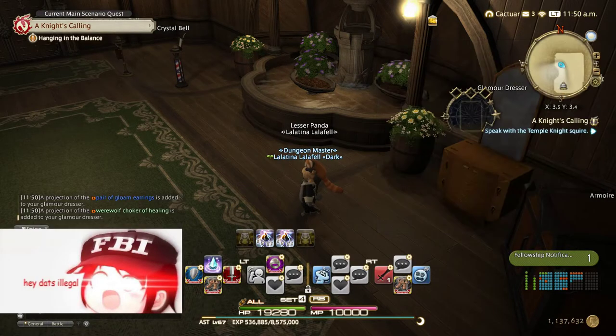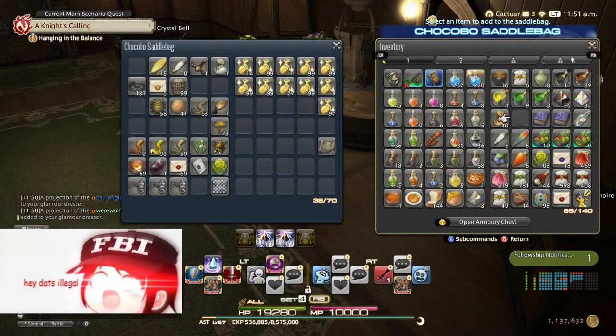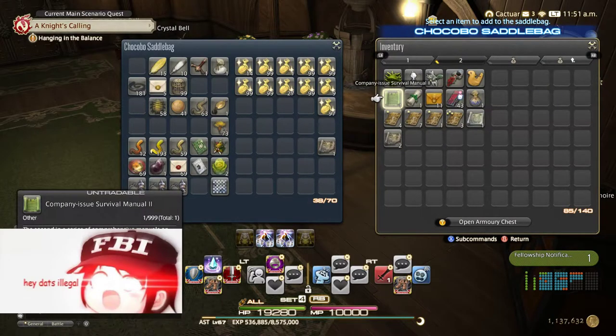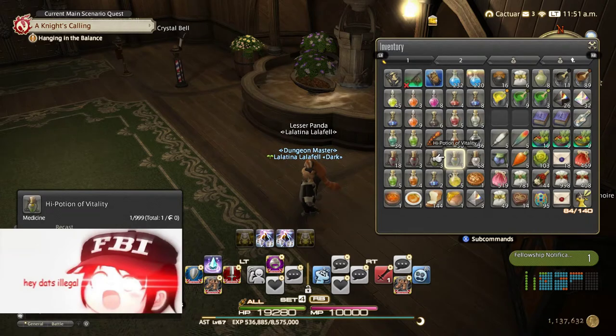Not everything I do is what you should do, but I throw my — I call these gold pieces — pouches into the glamour dresser here, because the Dome Enclave uses them. To me they're practically quest items. Now preventing myself from overthinking it is a really good idea; you can always go back and clean up your inventory again later.